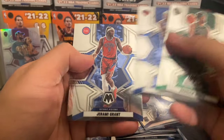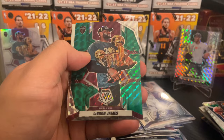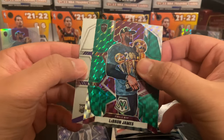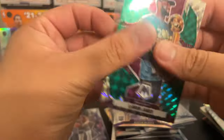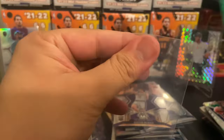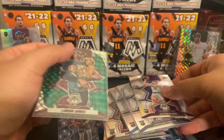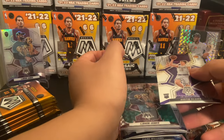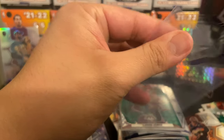Derrick White, Cam Reddish, Jeremy Grant, Jordan Nwora, LeBron James Finals MVP and Austin Reeves — he's been hooping. Cross Giannis insanely last night, so we'll definitely take Austin Reeves. Very clean and I know a lot of people PC him; this hit stack is getting kind of high so we'll go ahead and fix this right now.